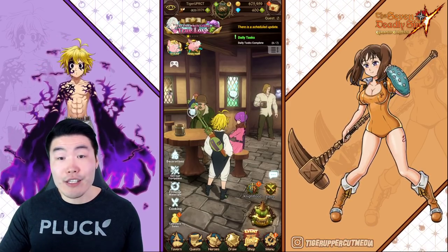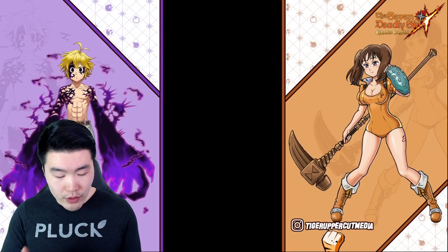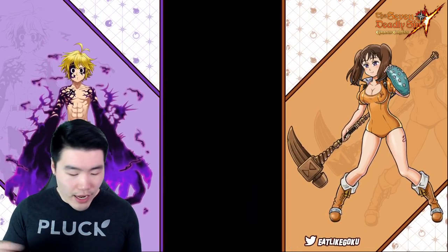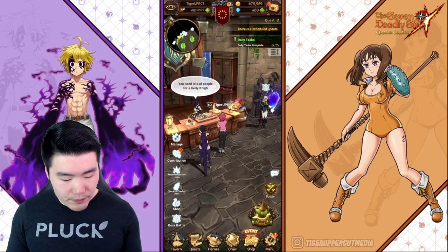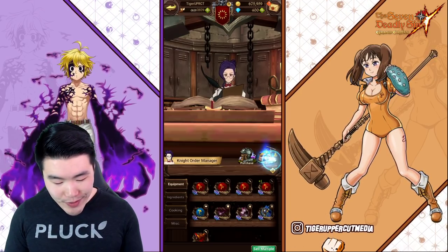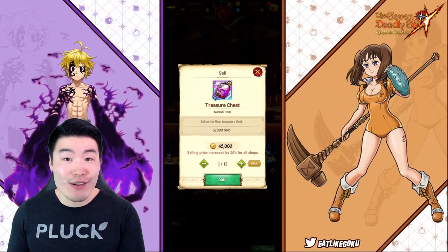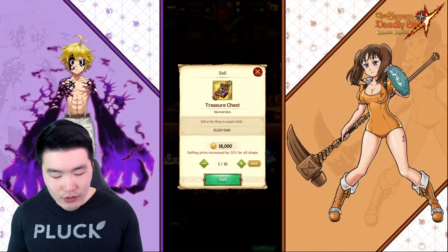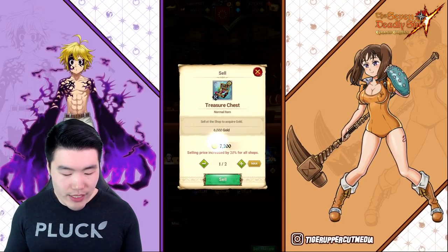Now that you have that buff, go to any store — don't go to your item storage. Go to an item store in any town, or you can go straight to your guild shop. I usually go to the knighthood because it's faster and you don't have to run as much. Go to the merchant, go to the shop, click Sell, and you'll see a little 20% symbol. Go over to your chests, and now SSR chests sell for 45,000 gold each, SR chests are 18,000 gold each (up from 15,000), and even R chests go from 6,000 to 7,200.